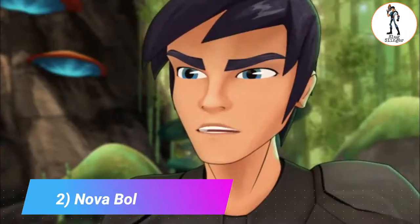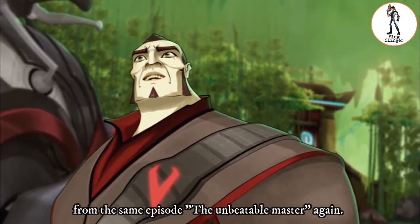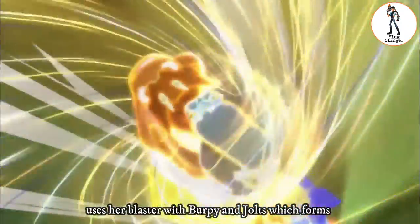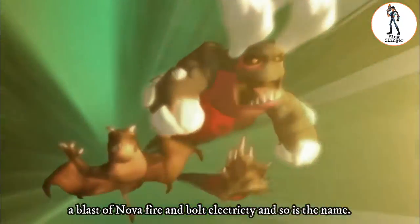2. Nova Bolt. The second successful fusion shot is from the same episode, 'The Unbeatable Master.' After Master Shanae's goodbye, Ella gets angry at Black and uses her blaster with Burpee and Jaws, which forms a blast of nova fire and bold electricity — and so is the name.